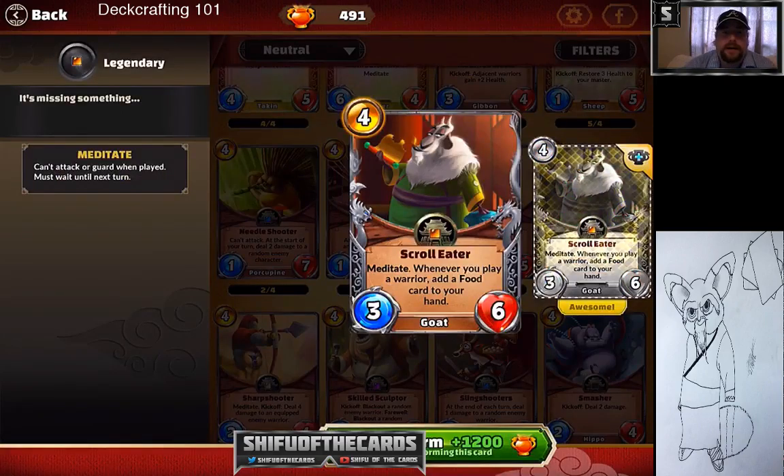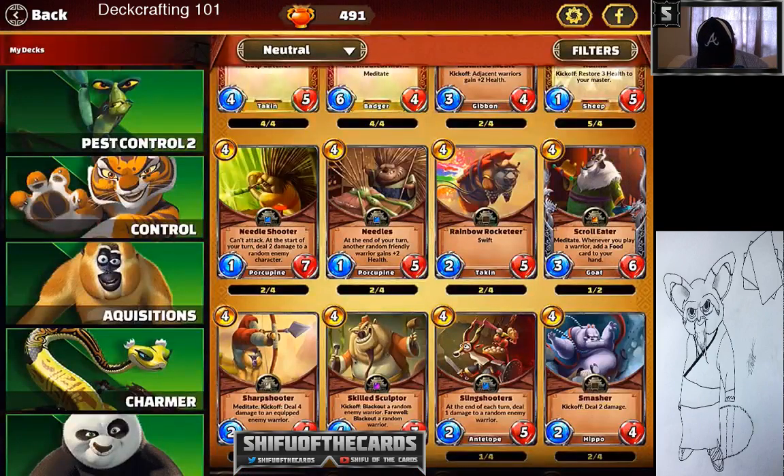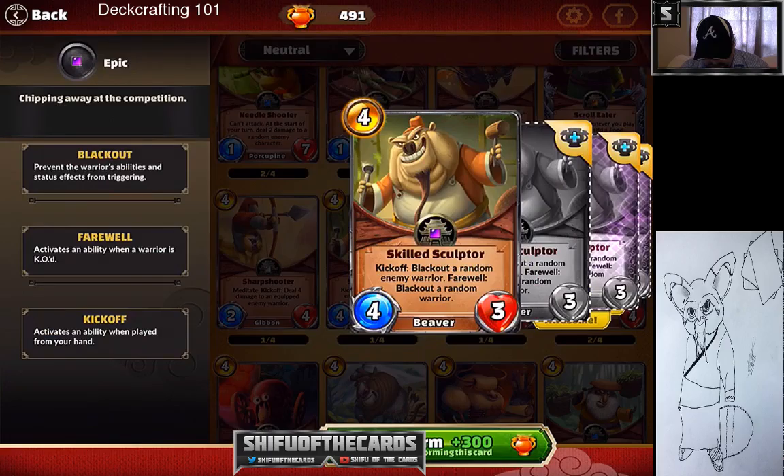Scroll Leader is a legendary that goes in Shifu's top picks. It works so many different ways — first and foremost in a Po deck, giving you food which pairs well with Po. It also pairs with Viper for Cartographer and Shen Kin legendaries. If you play Hearthstone, think of this card as a spare parts manufacturer — it just pops out spare parts and is a phenomenal synergy card.